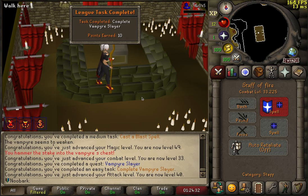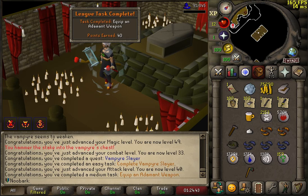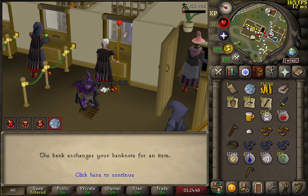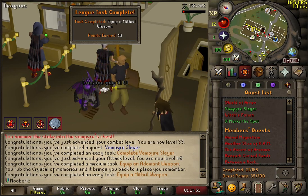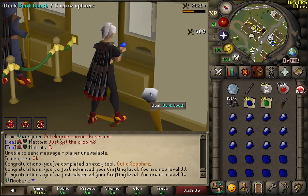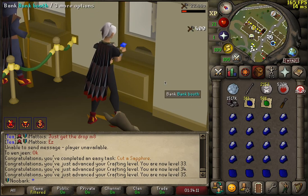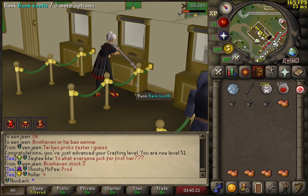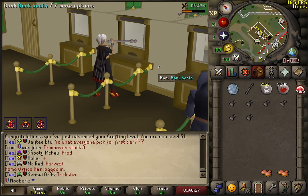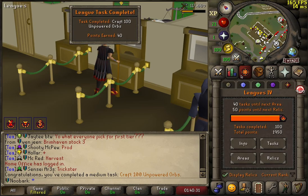40 attack, some 30 combat. Wield that — gives us some points. Just need to unnote this mithril item. Using Last Recall. Points are raining in and we're nearly at Tier 4. A few gems with my massive Tokkul stack, and the crafting XP — this is so nice. 100 unpowered orbs crafted. Crafting has gone up from 1 to 50 in like 10 minutes, which is just amazing. That's another 40 points in the bag.